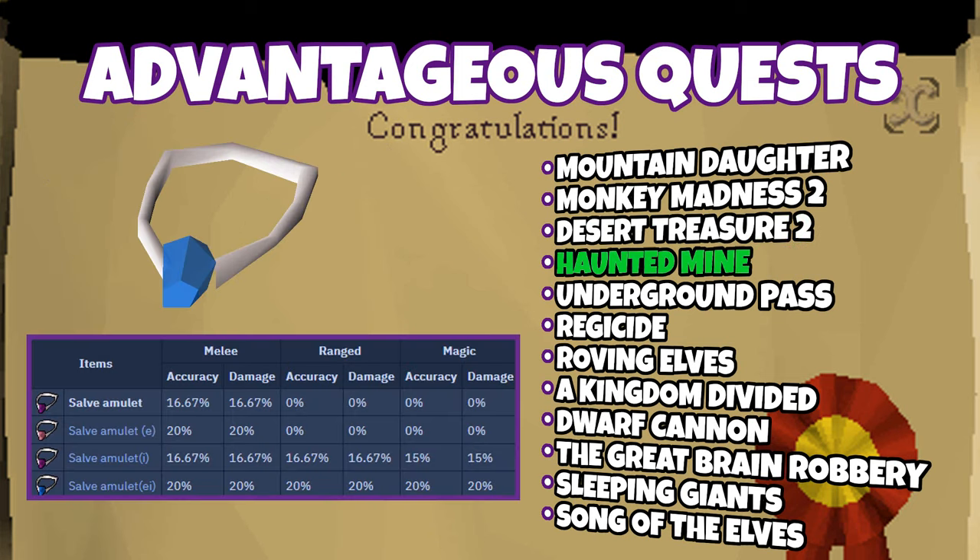Haunted Mine gives you the ability to use Salve Amulets. Salve Amulets can be enchanted and imbued to provide a 20% increase in accuracy and a 20% increase in damage dealt for melee, range, and magic. The Salve Amulet is really useful for things like Slayer or certain wilderness bosses.